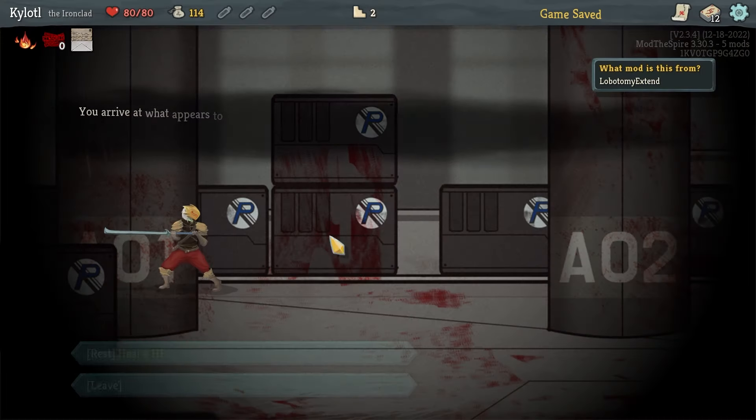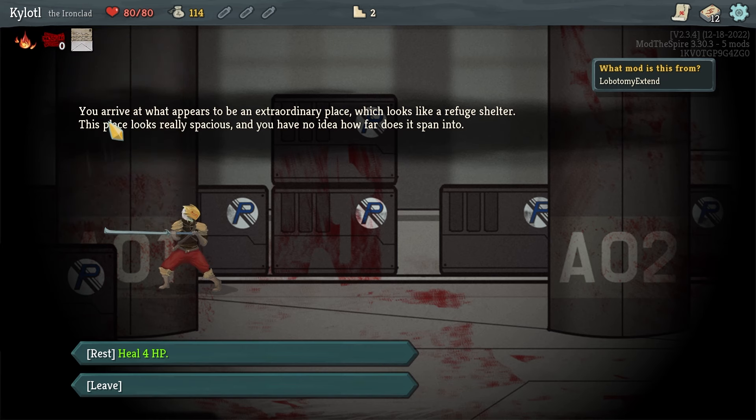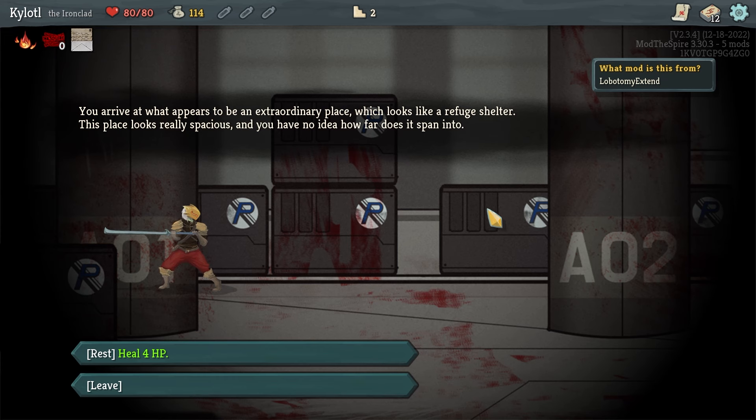If I pull this up in my deck you can see it's not telling me what this card does — that's where the bucket comes in. We'll start gaining PE boxes over time with the bucket and we can use those to unlock information about the abnormality cards. There are also some events from the mod, so normally there'd be a regular Slay the Spire event but now it's a Lobcorp one.